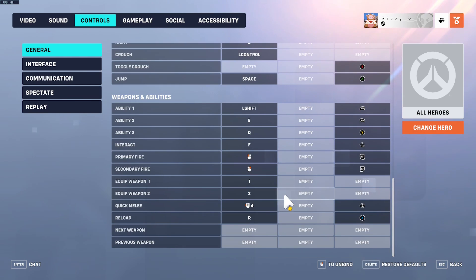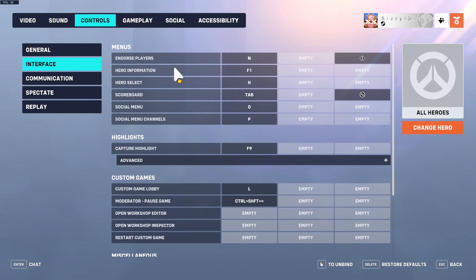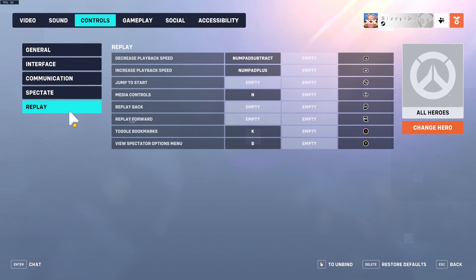The only other keybind change I make is unbinding 'next weapon' and 'previous weapon,' which by default are set to scroll wheel. I have them turned off. This mainly affects Torbjörn — it prevents you from accidentally hitting the scroll wheel and switching to Torb's hammer. Instead you have to press 1 or 2.